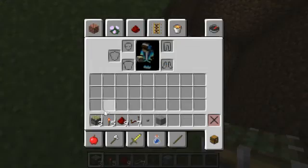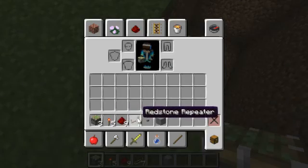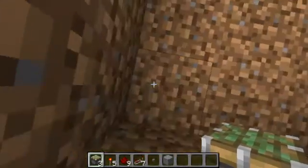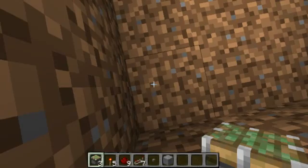You'll need 3 sticky pistons, 5 redstone torches, 9 redstone, 7 redstone repeaters, 1 button, and any blocks you want — I'm going to use stone. I don't exactly know how much stone you need, so let's move on.